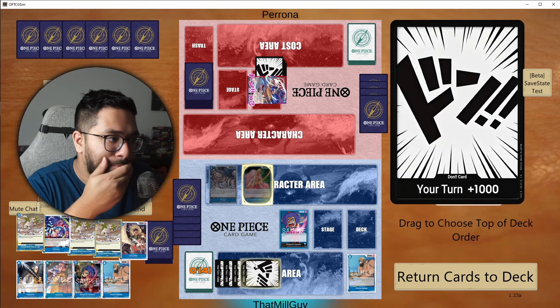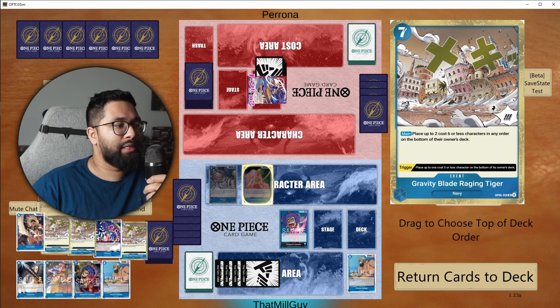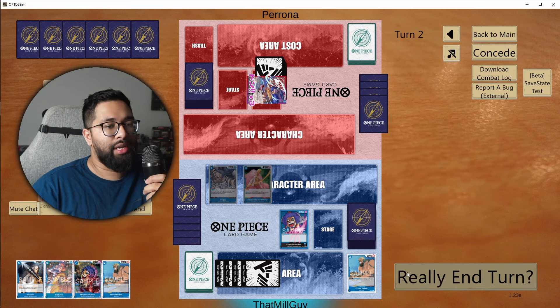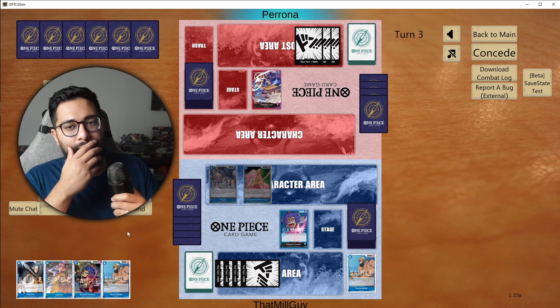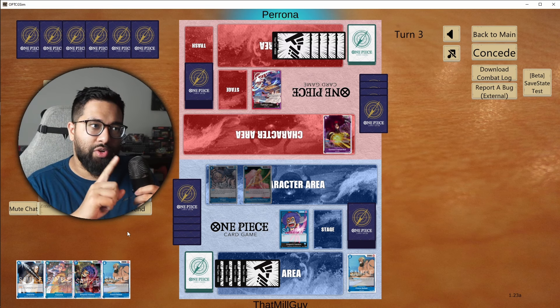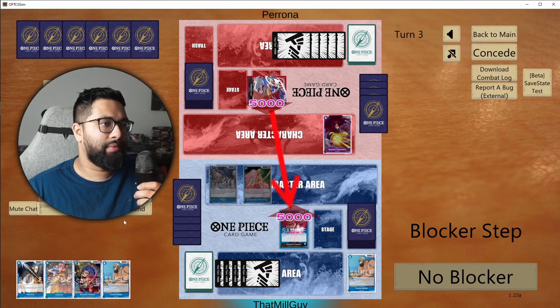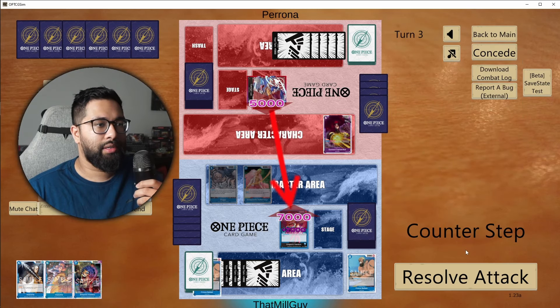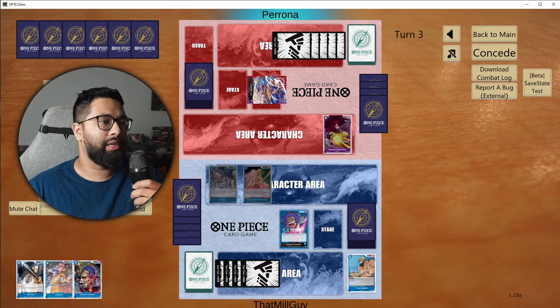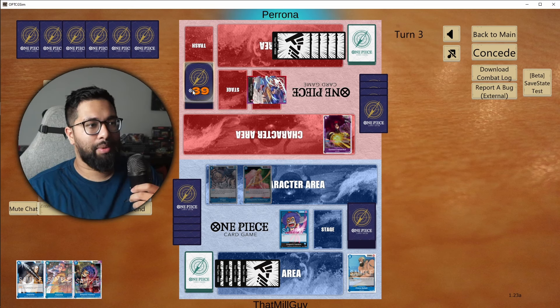Next turn I go to 6, and then I could play this and just go draw, draw, draw and call it, because I might actually have to end up using all of those removals to get anywhere in this matchup. I'm going to force this because it forces a card out of their hand — they can't actually minus my Doflamingo. It might actually be better to go blocker here, just use the card up because they are just going to minus it anyway.